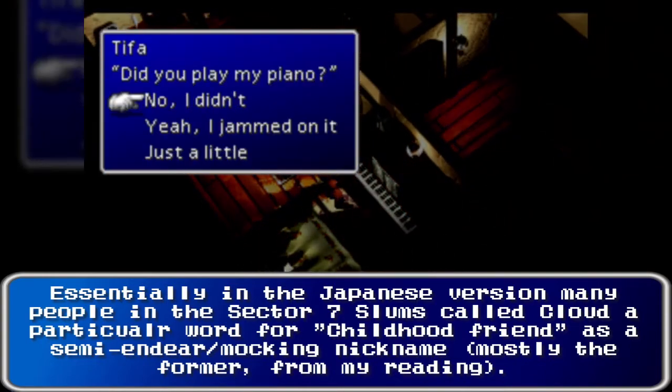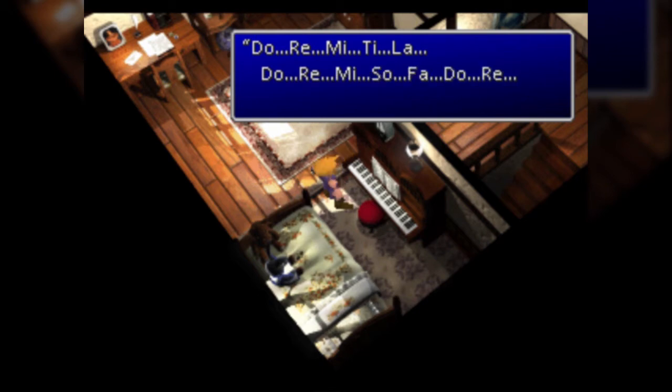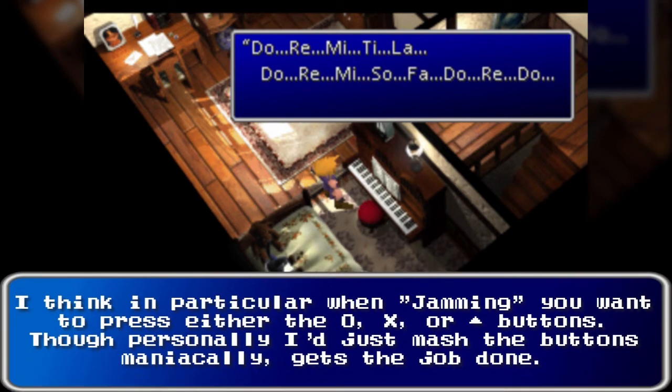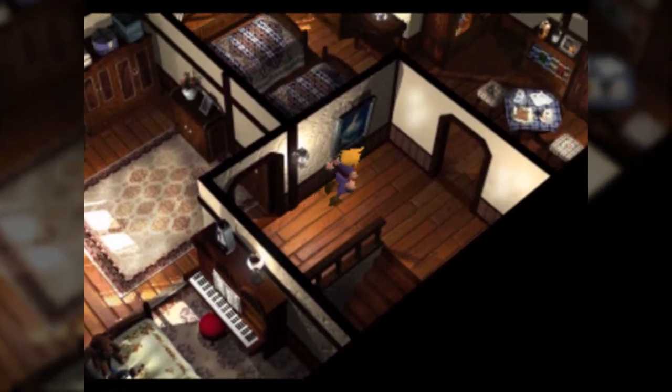This piano is the important part. We can read sheet music, and by doing that we actually get Cloud to play the main theme of the game - we can keep this in mind for way later. But what you want to do right now is jam a little bit on it as well. Doing so will allow you to get an elemental Materia later on that I do not get, because I forget to do it here. And I'm talking like part 12 or 15.